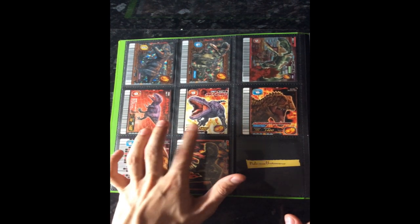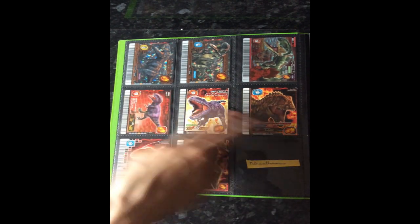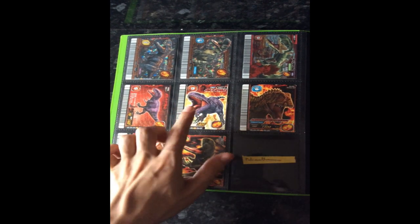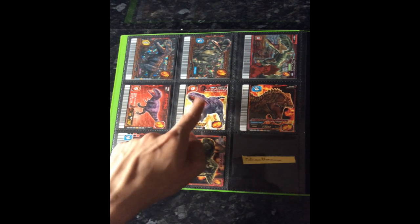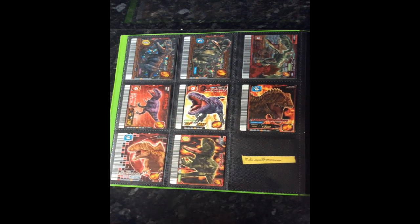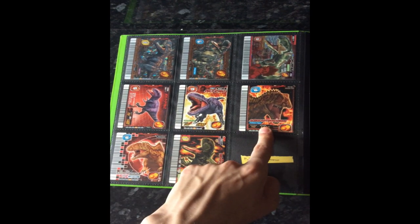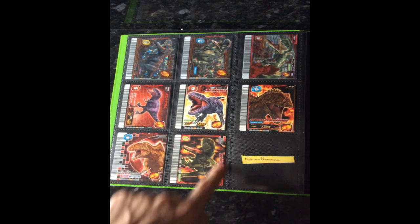Giganotosaurus attack type and counter type. By the way, if any of you have any English versions of these cards I'd be glad to trade for them. Obviously Giganotosaurus doesn't have an English version, but the others do. In this case it would have to be the same card, because I do have an English one of the counter type in another folder, and I'm not using the same card twice — it's just not my style, unless it's a certain something.